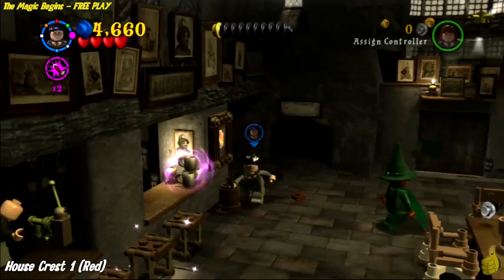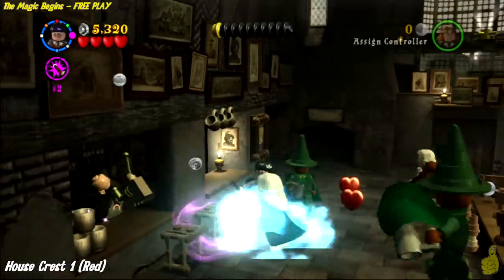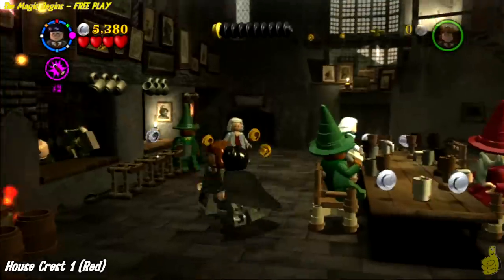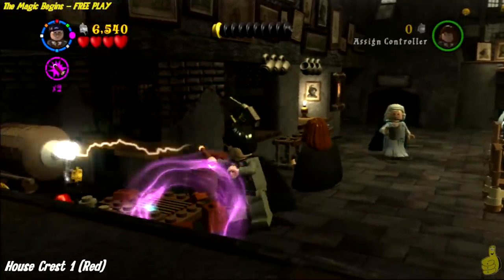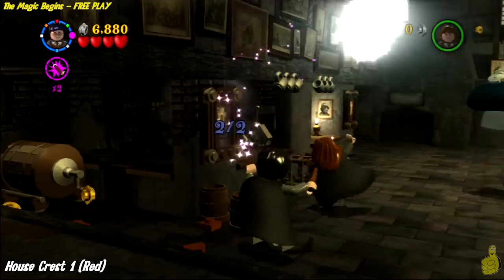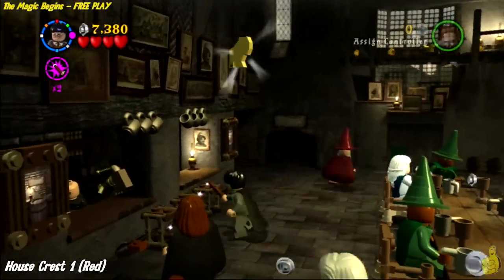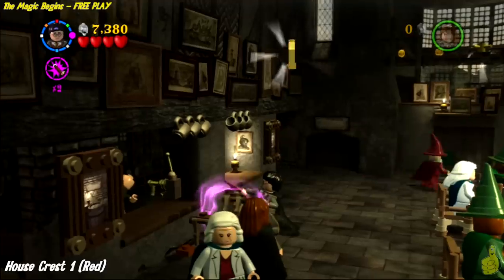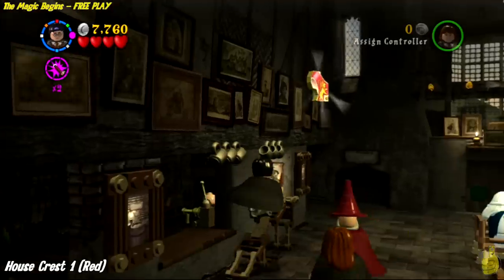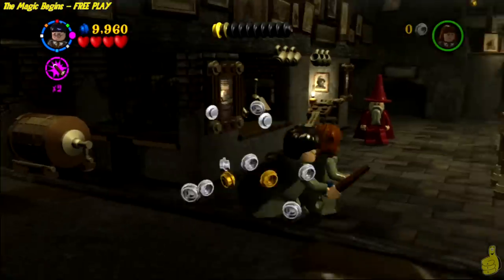We are already on the roll for the first house crest. You can obtain it by going to the left side of the area — there are two candles that need to be flipped upside down. They shoot off into the air like a firework, and you have to build up the pieces they leave behind into poster things on the walls. Once you get both of the left ones, it gives you the red crest. There are also a couple of stools you can use Wingardium Leviosa on to bounce all the way up there. House crest 1 is officially in our backpack!